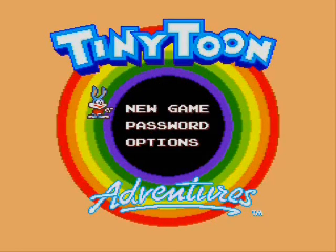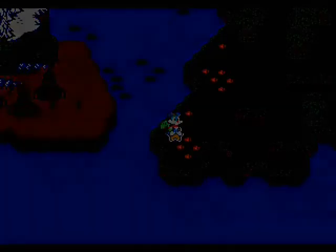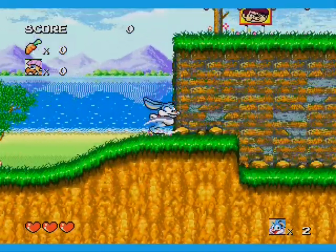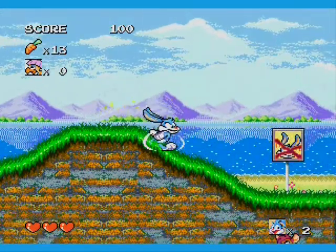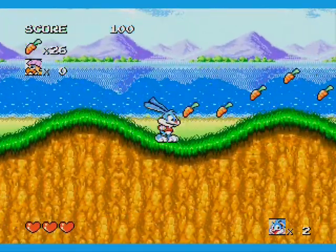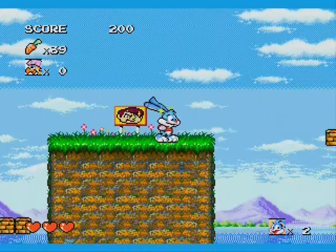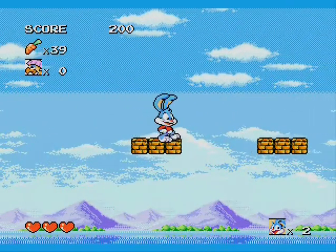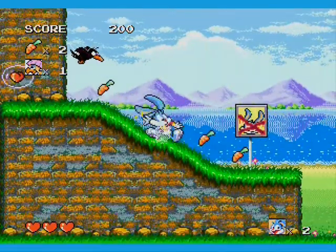Let's just jump straight into this game. I'm going to start with the Grassland, Stage 1. See Buster Bunny, he runs really fast for some reason. And instead of rings or coins, you collect carrots. For every 50 you collect, you can get a free Screen Wipe character up in the top left-hand corner. Unfortunately, I never use those Screen Wipe characters — I just feel that I'm too good at this game to actually use them.